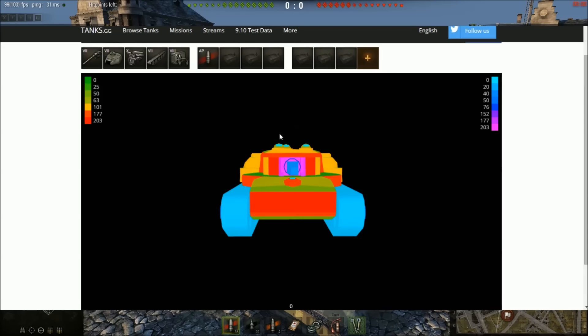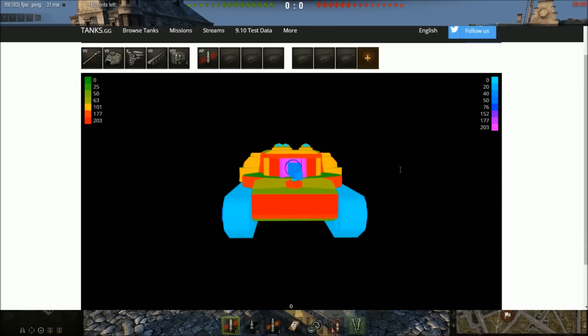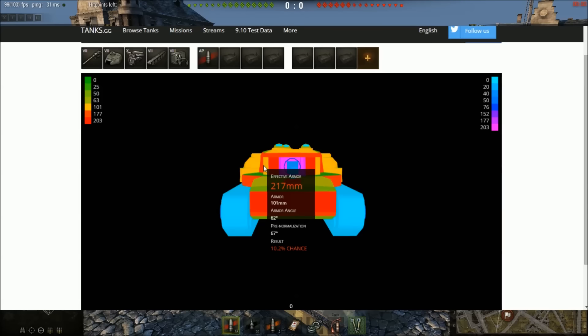If people decide to go for the turret instead of the hull, they're inexperienced — the turret is extremely well armored. About 250mm effective armor to the left and right of the gun mantlet, and the gun mantlet itself is very troll — some areas at 400mm, 300mm, with spaced armor on the gun itself. There is a weak area to the left and right of the gun mantlet, but from the front it's incredibly well angled, giving very little chance of penning.